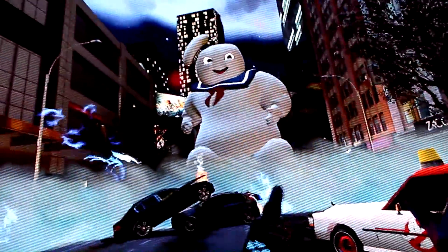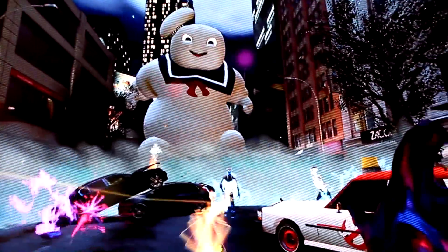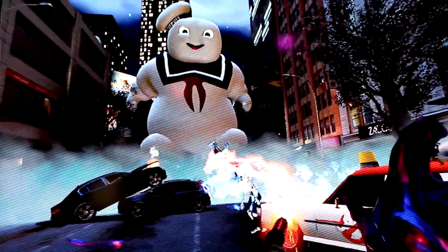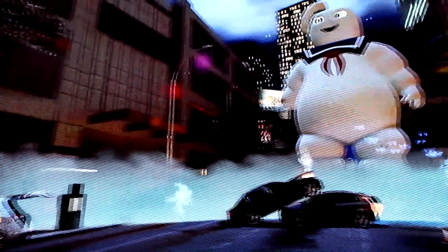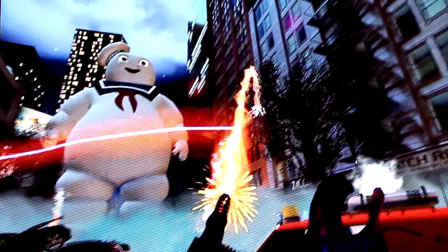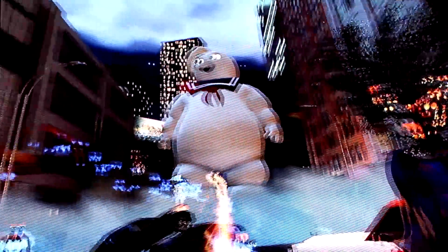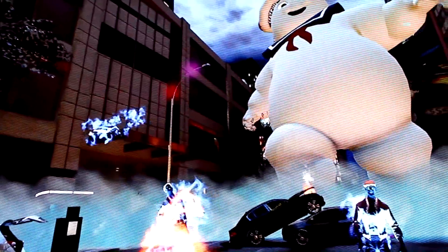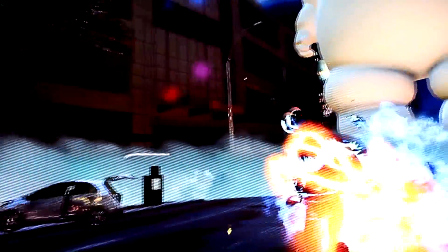What is Stay Puft doing back there? I'm not sure if you guys noticed, but when Stay Puft came in he slammed his foot down really hard and it actually cut out some of the lights of buildings around us, which was pretty cool. Slime is also still gathering by the Ecto-1, so I'm sure that'll somehow play into this game. Stay Puft gets closer and I'm getting a little scared. I really love the ghosts when they fly overhead — that's such a cool effect.